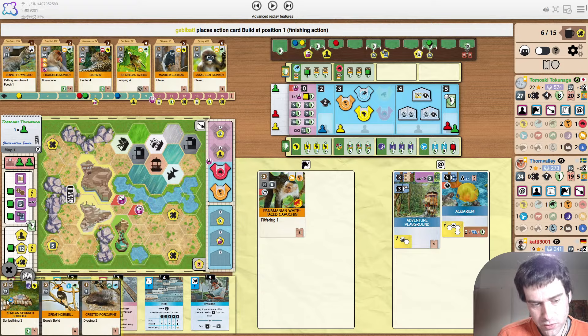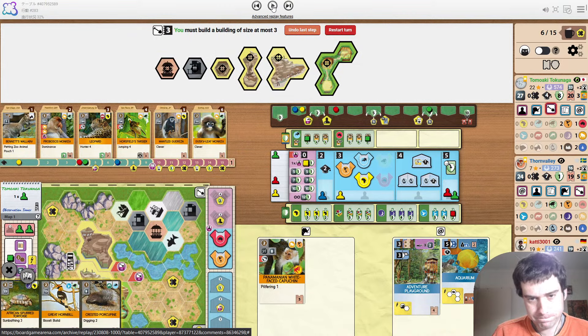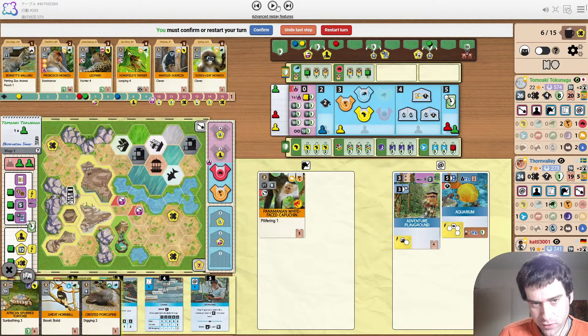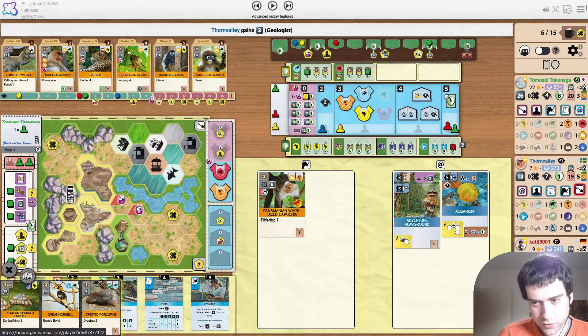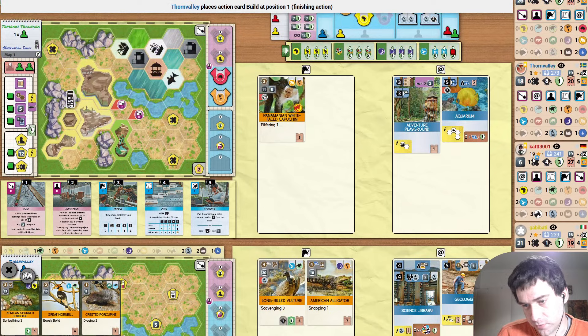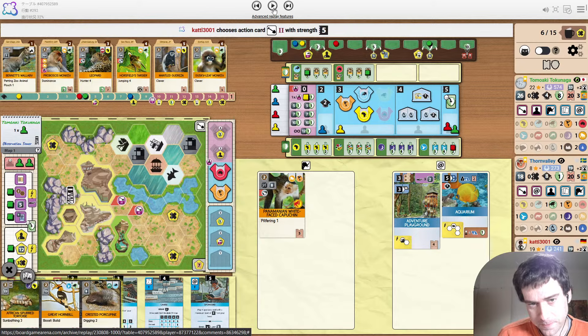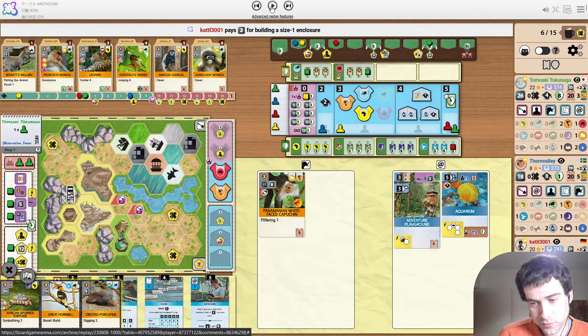The other thing about upgrading associate is it'll allow him to get a third partner zoo, which is going to help with habitats. Probably could look at taking Africa just because the tortoise is a bit expensive to play right now. Building a size one for the porcupine and a size two for the hornbill — that would also suggest that he's going to get the Africa partner zoo if it's available. Is he going to just break five with a worker in hand?